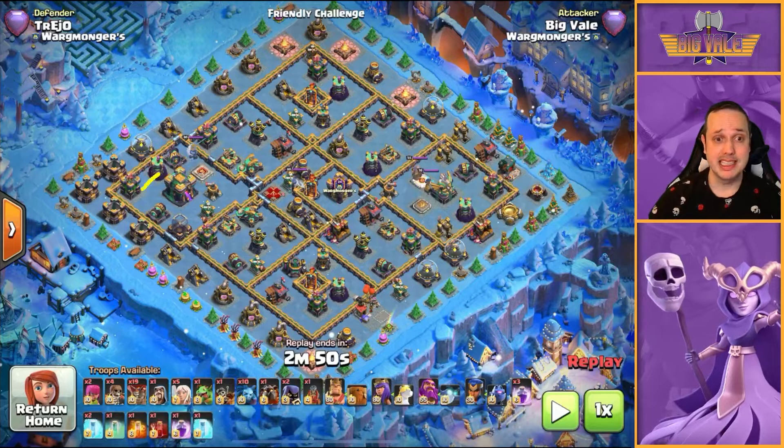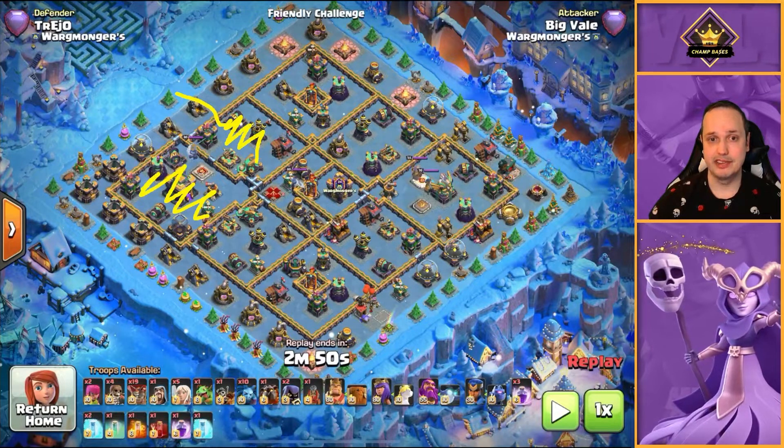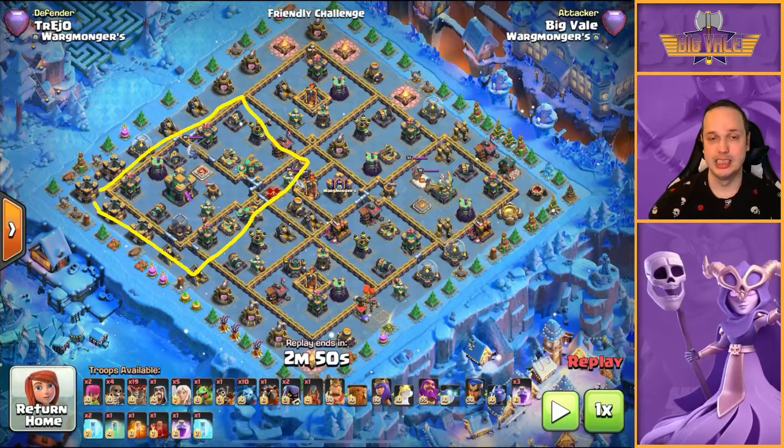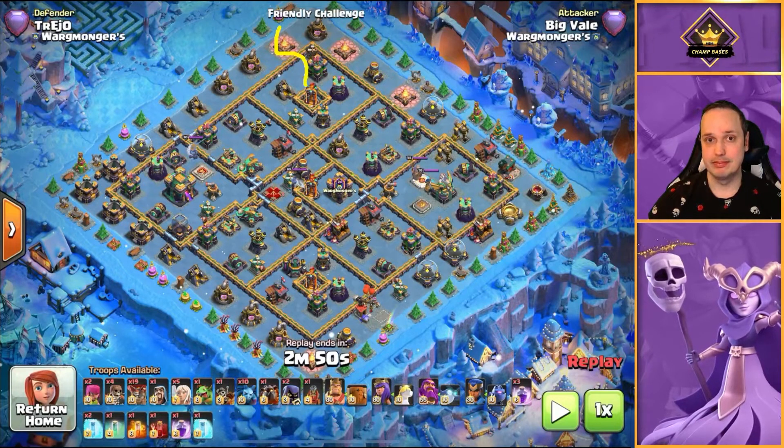The Flame Flinger's doing its thing, taking everything out, and we're going to charge our Queen inside to take out everything here, everything beyond the wall and the Clan Castle as well. That's basically this large chunk of base gone. We're also going to send our RC in through here so RC can take out everything in that part and move on to take out some more.